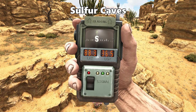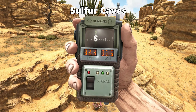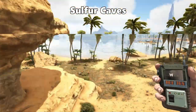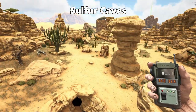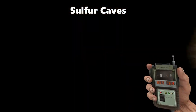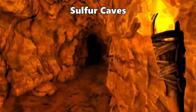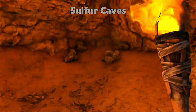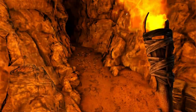The next sulphur cave is at 88.3 latitude and 36.5 longitude. This one is a lot easier to find than the other — it is right next to the water. Go straight in and right to the end, you will find a nice cluster of sulphur inside.